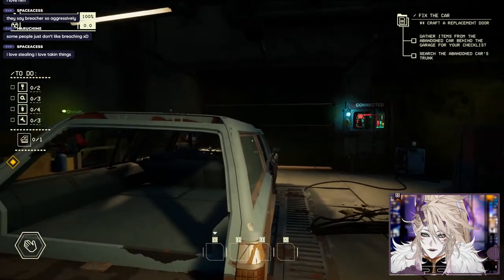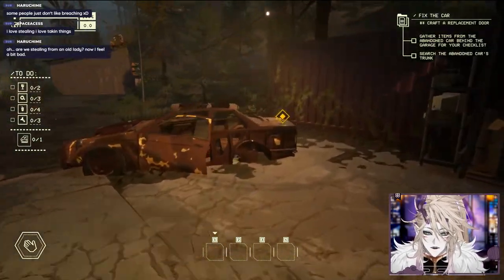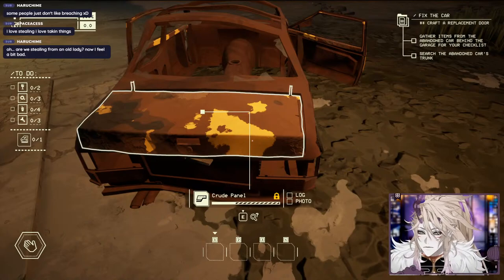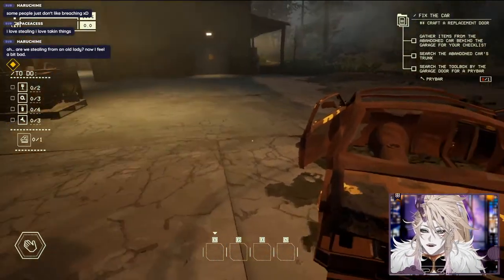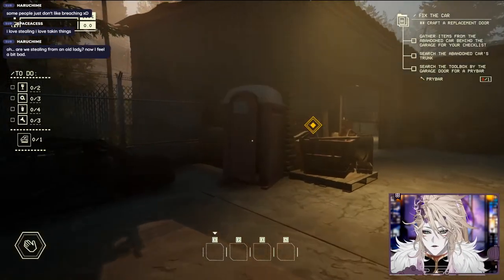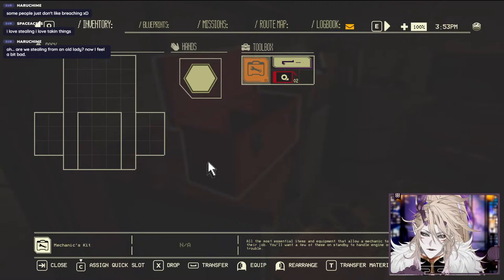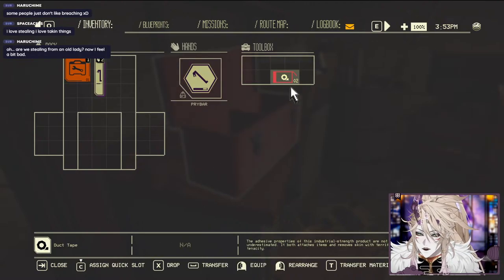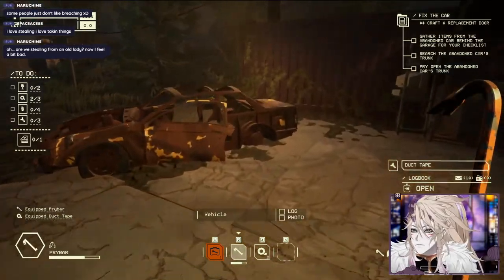We have to find you a way out, so you might as well start by fixing up that car. Just don't break anything in my shop with those soft hands of yours. I need to gather items from the abandoned car behind the garage. I need a pry bar - search the toolbox for a pry bar. Conveniently a toolbox right here.